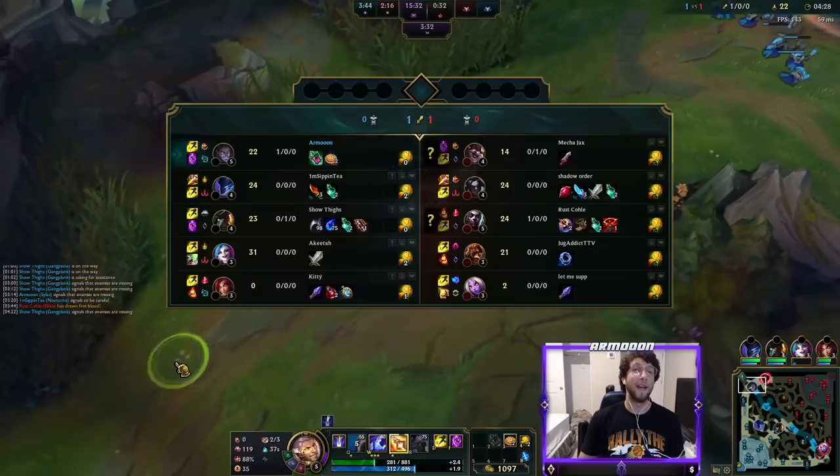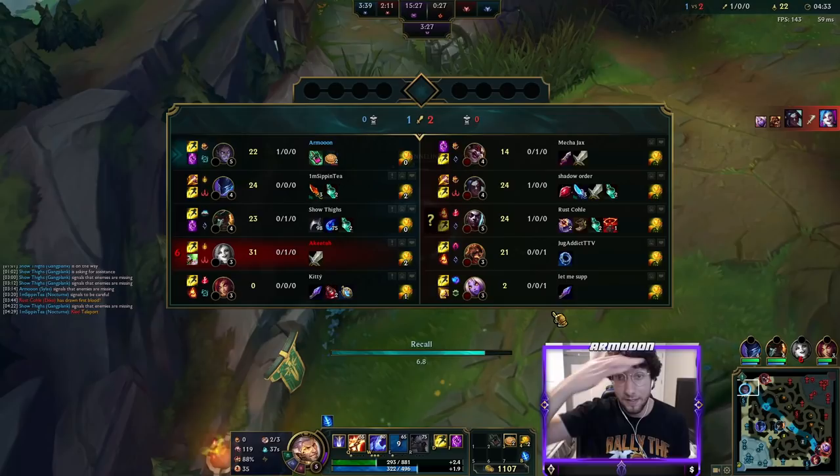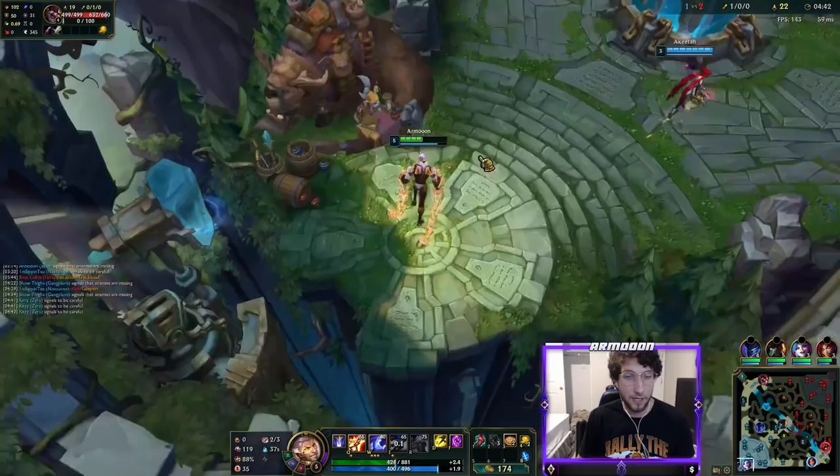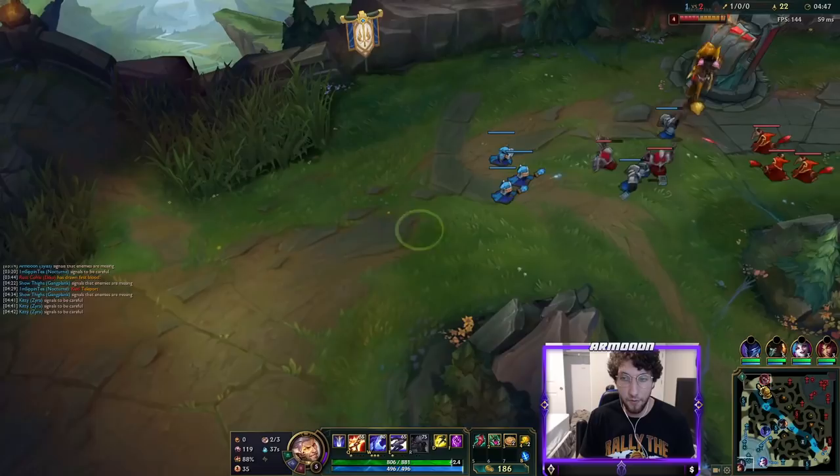And we get the cannon. What a good feeling. I hate Kled. We got TP still — might use it to get back to the lane. For the first item, you gotta go Ionian Boots of Lucidity. Movement speed, ability haste — really important for the early game Silas. But we will be going into Everfrost as our Mythic item. Ionian Boots is just cheap, efficient, movement speed, ability haste.